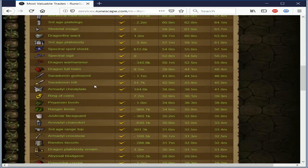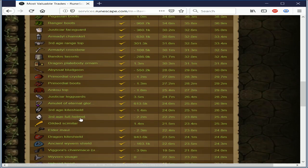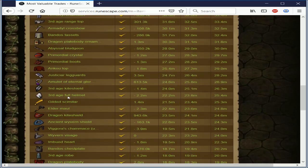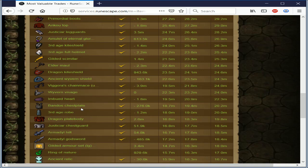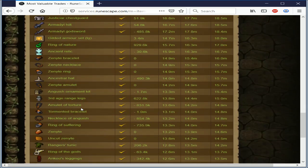The worst that can happen is you lose money, but you find out what items you like to flip. Everybody is different — everybody likes to flip different items. Personally, I like to flip anything that goes pretty fast, like 10 minutes of buying and selling time. It's all up to you to find your items — use this list.